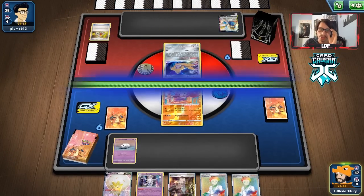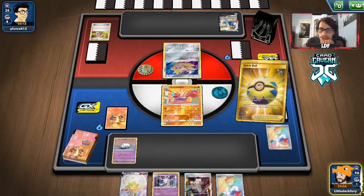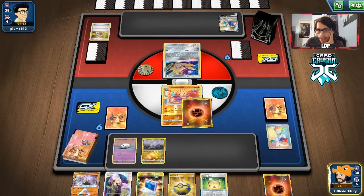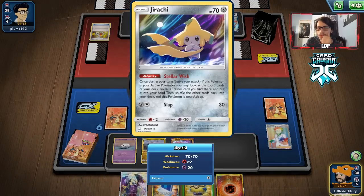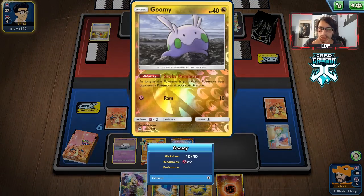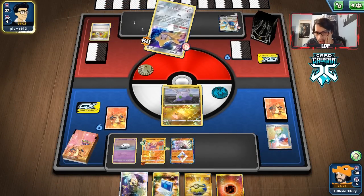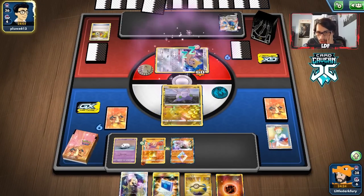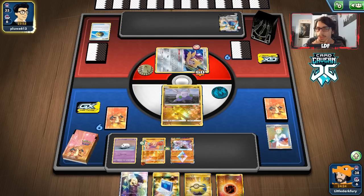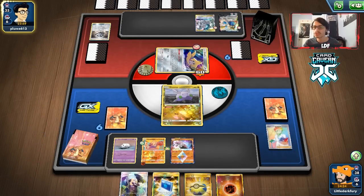Our opponent doesn't get energy down — that's actually pretty good. We top-deck a Quick Ball, which can get us a wall. We'll go for Research, losing a few cards but we have rods to recover. We're short on the knockout — we needed a Dojo to finish their Pokemon off. We can still hit with Hitmontop if we get there. Then it's revealed to be an ADP Zacian deck — of course it is. We do have Goomy though, so that's good.